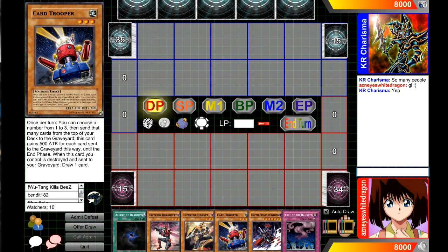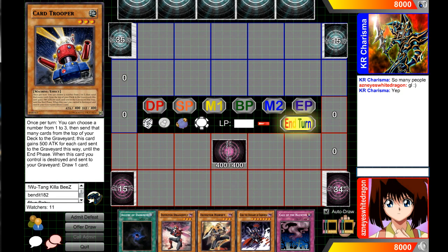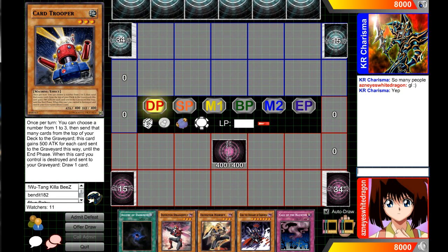I'm just going to set this — it'll allow me to basically draw a card when one Card Trooper dies, and it's totally cool. Usually you want to use a Card Trooper to attempt to mill the one Hornet that you have. Or you can mill Dragonfly — it's not bad because I'm running three Call of the Haunted now. We've got to find ways to make Dragonfly work.